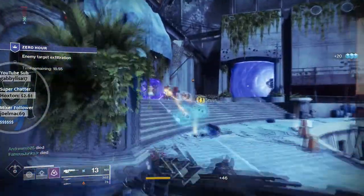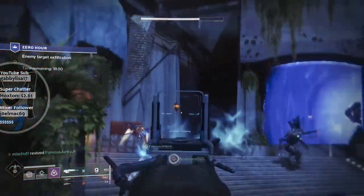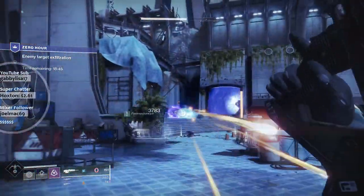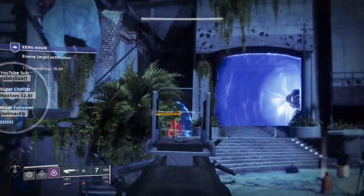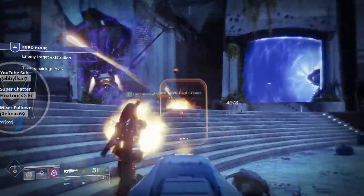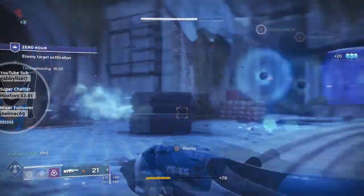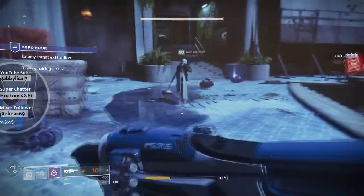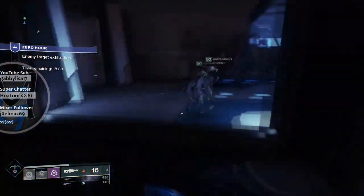If you're a big Destiny fan and you didn't know this, shame on you, but the Outbreak Prime, which is now known as the Outbreak Perfected, is available in Destiny 2. It's available through a quest with a mission at the end, similar to the Black Spindle. It's an event or quest where you're timed and you have to get through it. There's a jumping puzzle, there's Trevor — you'll learn about Trevor — and then there's a boss fight at the end.